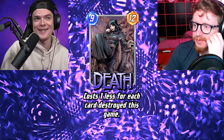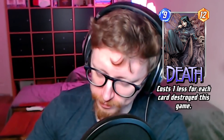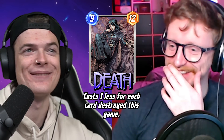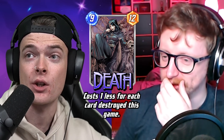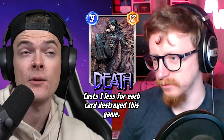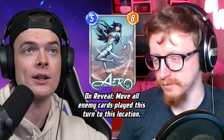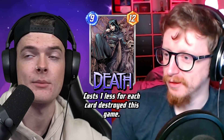Next we have Death — a nine energy twelve power card. Cost one less for each card destroyed this game. Straight up five out of five. The whole destruction archetype is super good in Snap right now. This works extremely well with Wave — when cards cost four and Death is already reduced to zero, you're playing a free twelve-power card. A lot of people play Wave on five, then Aero on six to shove all enemy cards to one lane, and play a free Death on another. Absolutely busted.